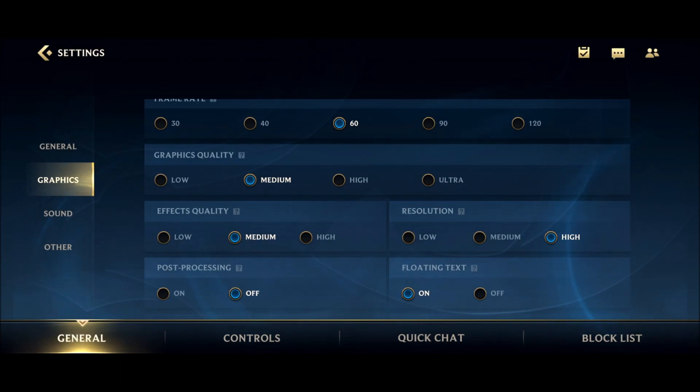If you want to run the game at 90 FPS and you have a 90Hz screen but not a very powerful phone, you can select 90Hz and set graphic quality to medium to make sure you hit 90. It really depends on where you are in your FPS. If you're already running at 60 on a 60Hz screen and everything is smooth, don't lower your graphics — you're already fine.